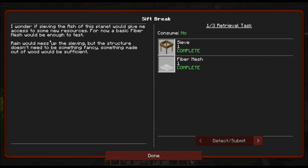I wonder if sieving the ash of this planet would give me access to some new resources. For now, a basic fiber mesh could be enough to test. Rain would mess up the sieving, but the structure doesn't need to be something fancy — something made out of wood would be sufficient. Anyway, you gotta make a sieve and a fiber mesh.